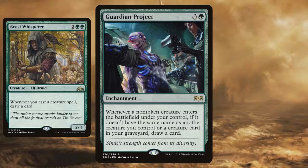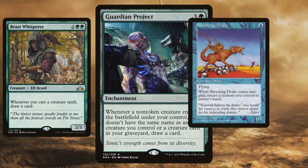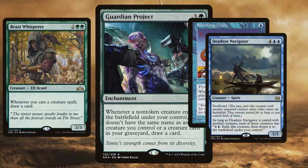Beast Whisperer has one clear distinction. The first is that it's a creature, so that could be pros and cons — it might be easier to get, easier to reanimate, but it might be easier to kill as well. It says whenever you cast a creature spell, draw a card. Guardian Project just says enters the battlefield, and that's the clear distinction. We can draw a ton of cards with creatures entering the battlefield. Any creature that enters and bounces, like Shrieking Drake, can be a one-mana draw card — return the Drake to your hand, play it again for one blue mana. Or a card like Deadeye Navigator, blinking another creature out and then entering the battlefield again — suddenly Guardian Project is just costing two mana, generating card advantage.